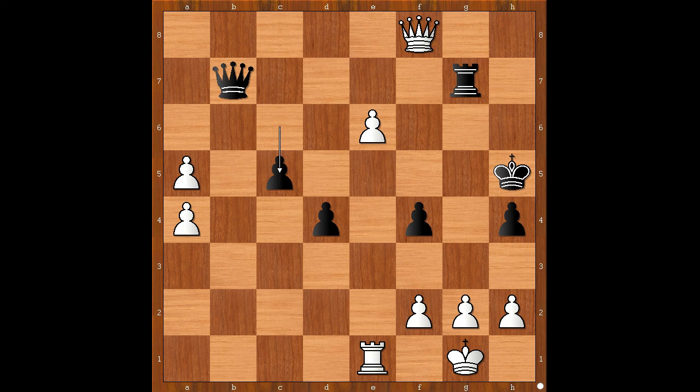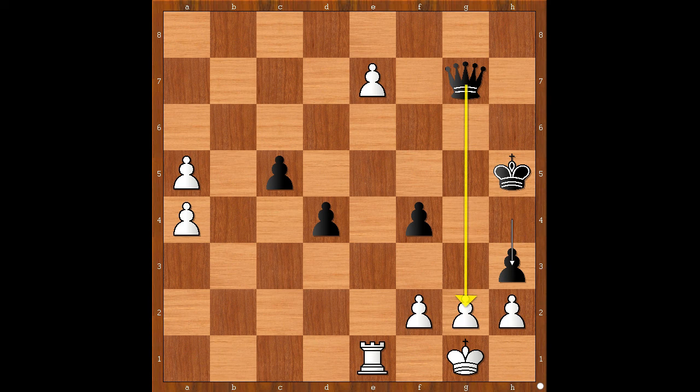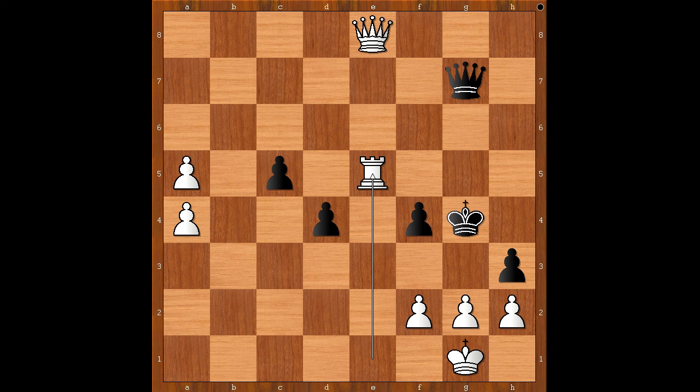The move is: queen takes g7 — kaboom! Queen takes g7. Black resigned in view of this continuation: queen takes queen, e7, h3 — threatening checkmate — pawn to e8 queen, check, king to g4, rook to e5 — everything is losing for black. So we may as well play pawn takes pawn on g2, and then queen to h5 — checkmate!